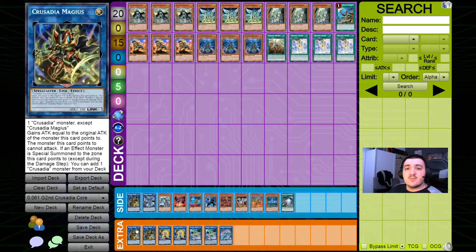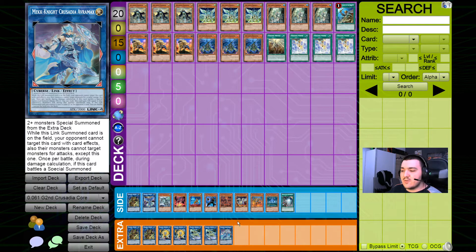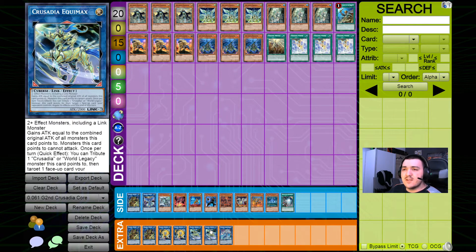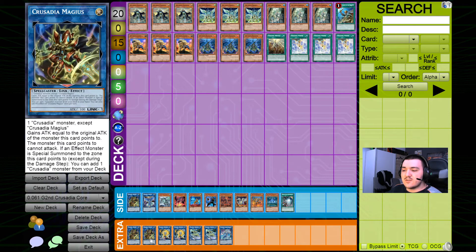In terms of the extra deck when it comes to absolute necessities, you of course need the Magius, you need the Regulax, and you need the Equimax in order to climb into your OTK combo. One Avimax is good enough because he is more so for fringe scenarios where you're not able to OTK with the Equimax, since the Equimax OTK is safer in most cases. That's why I would only play one Avimax for those situations. Two of the others is just in case your board gets broken or you need to go into a longer grindier game.